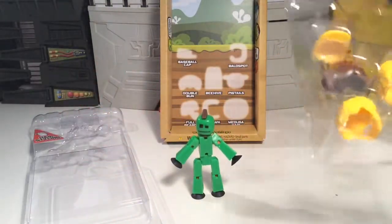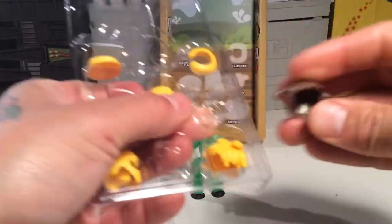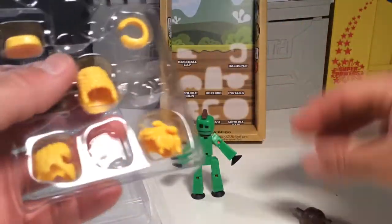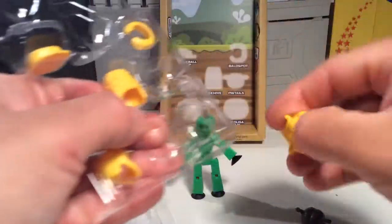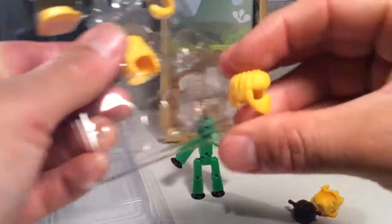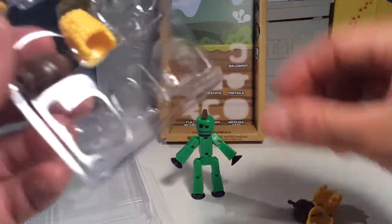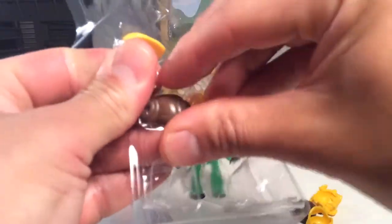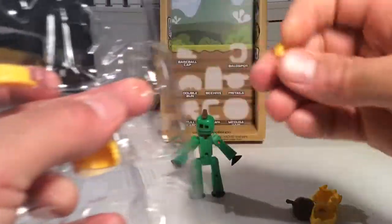Then it comes with a bunch of different little hairstyles. You've got pigtails, which are pretty funny and pretty cute; a beehive like a Marge Simpson medusa hair; a blonde brownie-type beardy guy; the Princess Leia buns, which are pretty cool; a bald spot; and a hat.